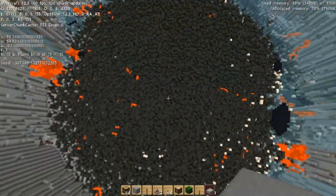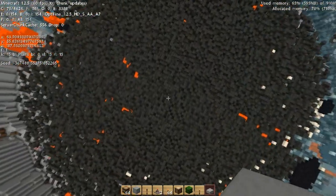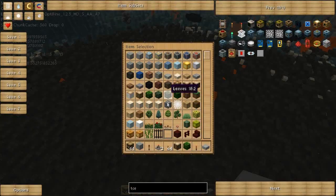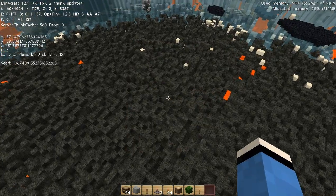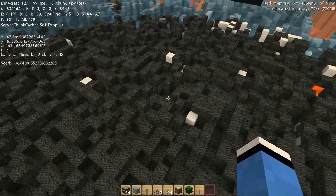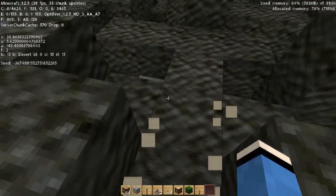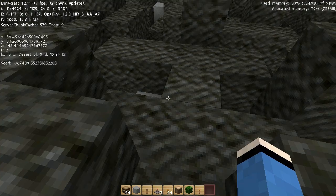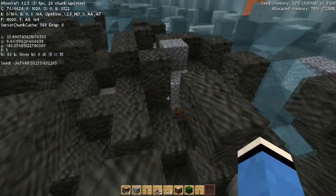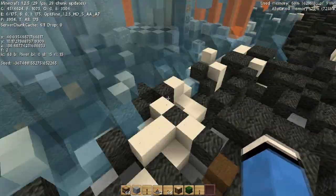Yeah, really big — straight down to bedrock. There's some sand still down here, I think it is. Let's get rid of that. I'm in creative mode, so... Got some stuff down here — some gravel, some sand, other things like that, and some obsidian that didn't break.